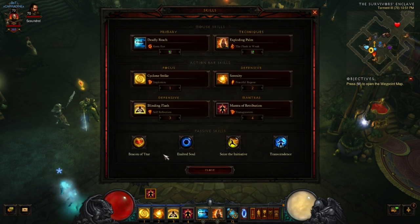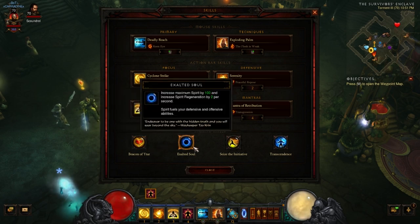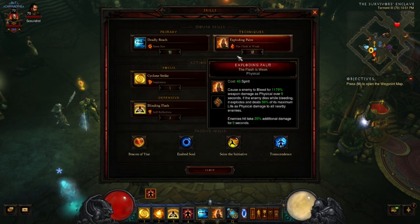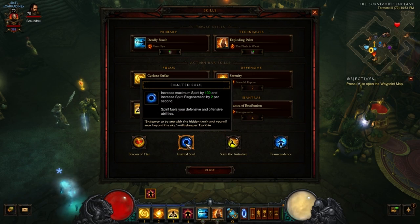Passive skills: Beacon of Itar reduces all cooldowns by 20% — since we're heavily on cooldown reduction, this is a necessity. Exalted Soul — there's a helmet for monks called the Laws of Ceph. Whenever you use Blinding Flash, you restore some spirit. With high cooldown reduction, you can use Blinding Flash quite often and build up your spirit to supplement Cyclone Strike and Exploding Palm. This passive gives you the extra spirit and spirit regeneration — a good one to have for a build like this.